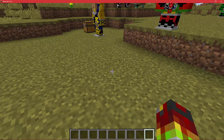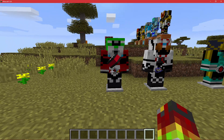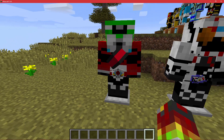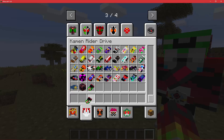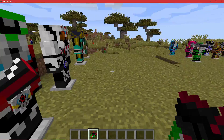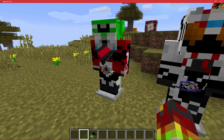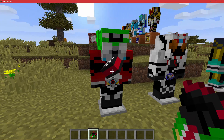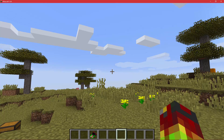Moving on to Gaim — wait, is Gaim next? No, Drive's next. Drive. We have Drive Type Speed, Wild, Technic. I didn't actually make it so you can turn into this form with the Shift Heart on — I just decided to add another shift card which is the Shift Speed Wild Technic. I didn't add potion effects to this — I completely forgot about it. I was going to add weakness. I went through and added potion effects to everything else and just forgot to do it to this. This form might sound stupid to a lot of people, but it's awesome.